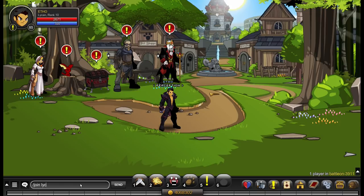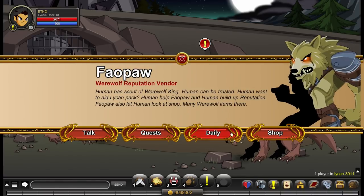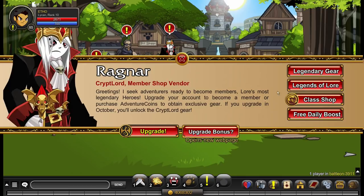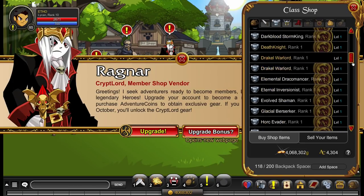You can obtain Lycan class by ranking up the Lycan reputation to rank 10 at /join Lycan and then purchasing the class from the rep shop. Or you can obtain the class for 2000 ACs from Ragnar and Batalon.